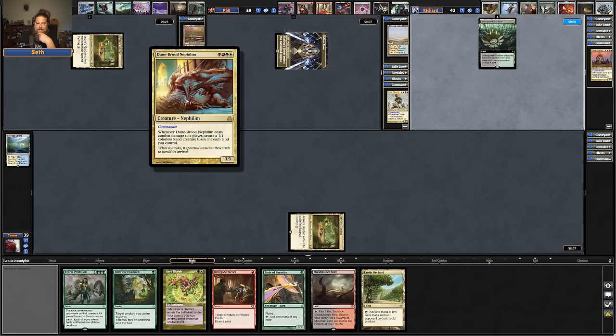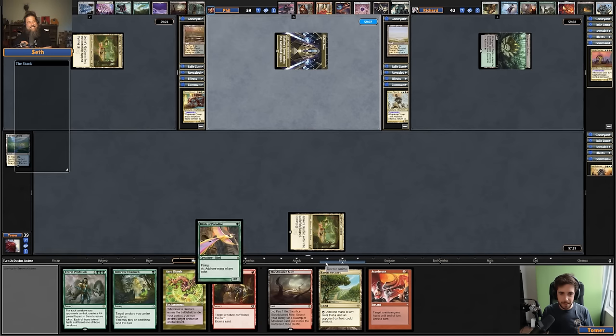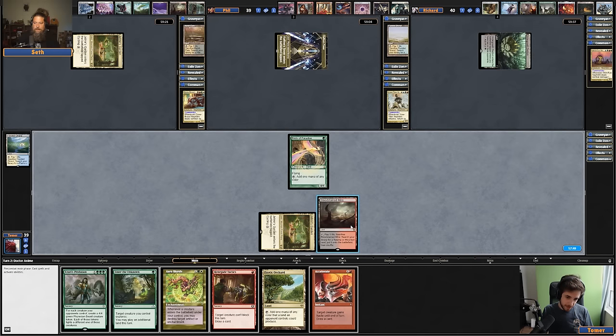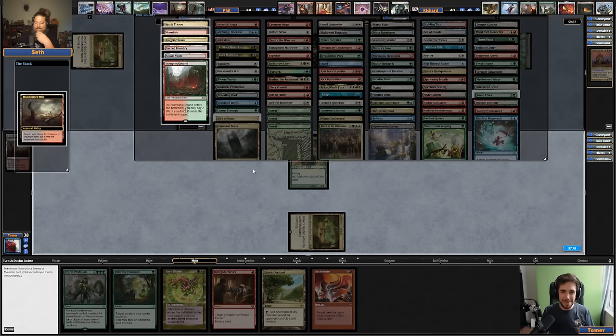I put Path in this deck because of Richard — I make tokens so I can ramp. We got a Birds of Paradise. We'll play a Bloodstained Mire and get another land. We need a Wrath. Where's the Wrath? My deck is quite scary.